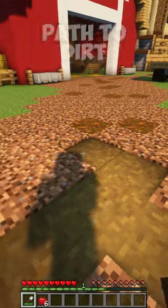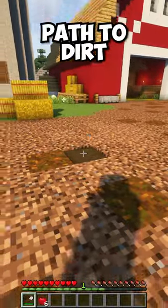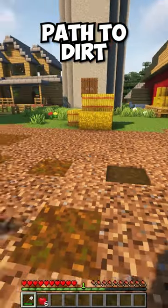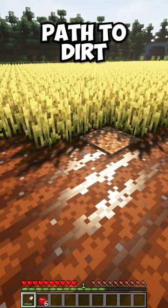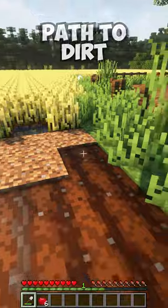Minecraft mods that just make sense. The Path to Dirt mod allows you to turn path and farmland blocks back to dirt. Simply right-click with a shovel and the block will change to dirt. This is immensely useful for creating paths around your base or deconstructing farmland without having to break everything.